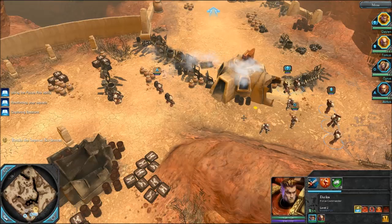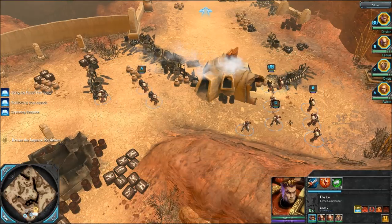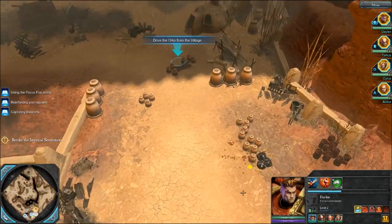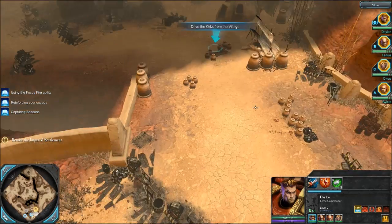Hello guys, and welcome to the next part of my Dawn of War 2 campaign. Where we last left off, we picked up Cyrus and Avatis. And now we're gonna drive them out of the Hamlet — by them, I mean the Orcs.